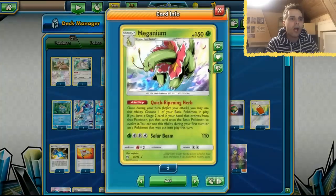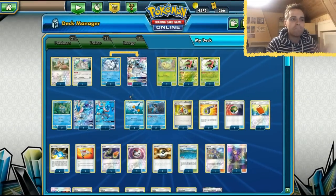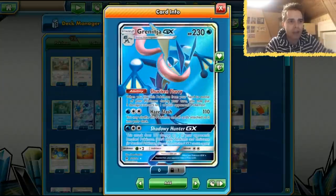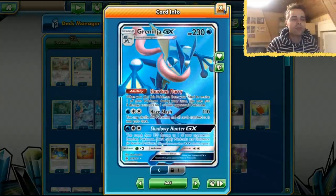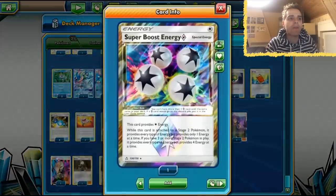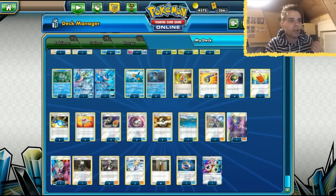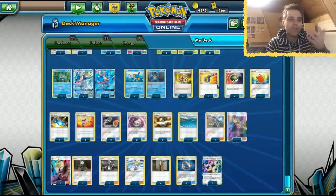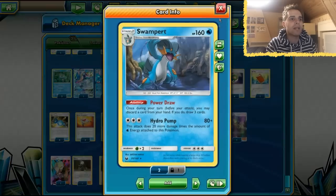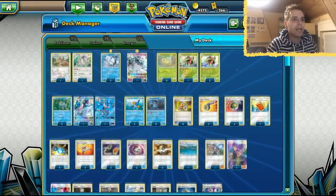As a quick summary recap: you get out Meganium, and with Quick Ripening Herb you can get out any Stage 2 immediately. That could be Greninja — get it out, Shuriken the floor, snipe, and then slash with Haze Slash for 110 damage. The only energy we have is Super Boost Energy. You use Haze Slash, jump back into the deck, and then with lots of draw power thanks to Looker and Looker Whistles, combined with Swampert, you just draw lots and lots of cards. That's how this deck functions.